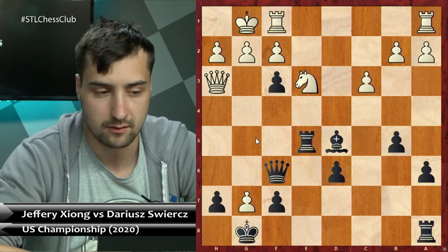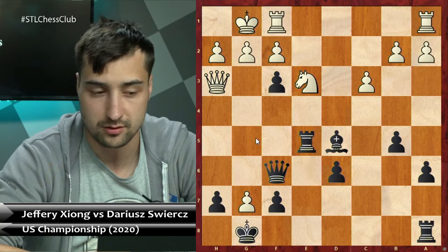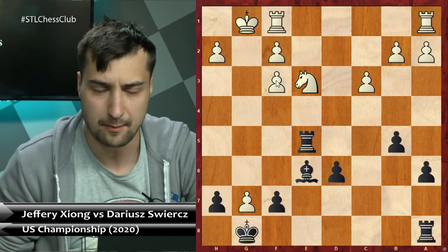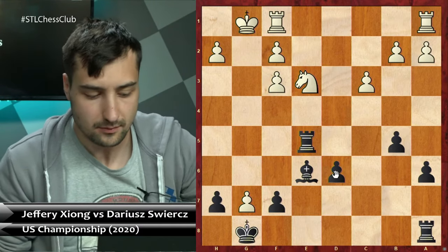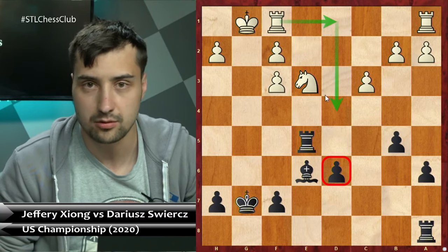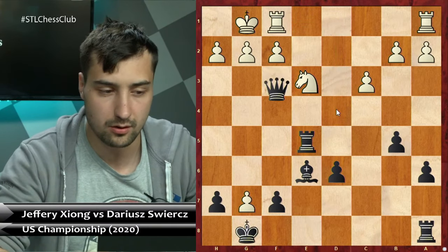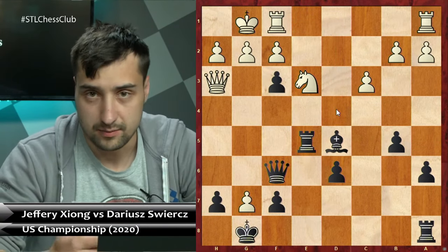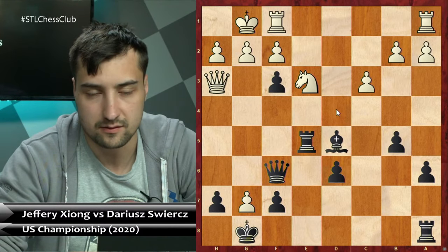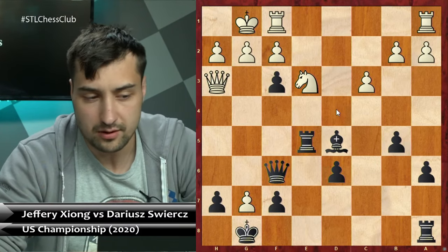Trading queens is definitely one of the good options for White, because White has a cleaner pawn structure. If we take off the queens from the board in such a line, apart from the fact that White has an extra pawn, the pawn on d6 right now is a weakness. White can play Rd1, Rd4, or something, and then double on the d-file — on dark squares, White has full control on top of that extra pawn, so White should be winning. As Black, I cannot trade queens; if I trade queens, I'm much worse here, so I tried to play as dynamic chess as I could. However, I made a mistake later on.